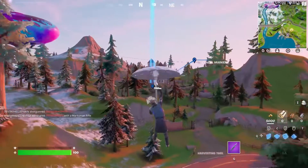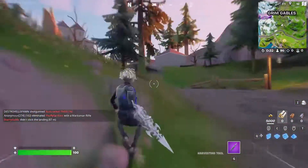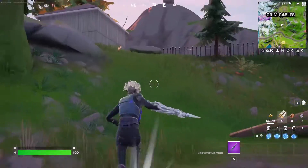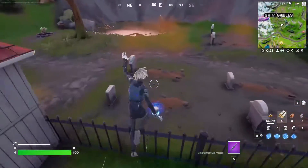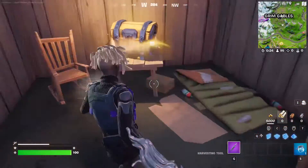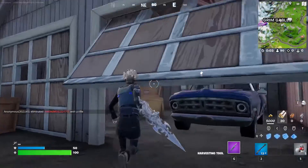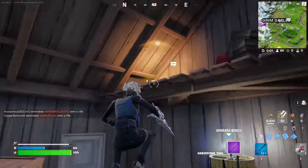So here's the new POI, Grimm Gables — kind of OG Haunted Hills vibes. It's like a big haunted house up here. There's even a graveyard in here. It's definitely a spooky vibe. Look at this building — it's like a big haunted house sort of thing.